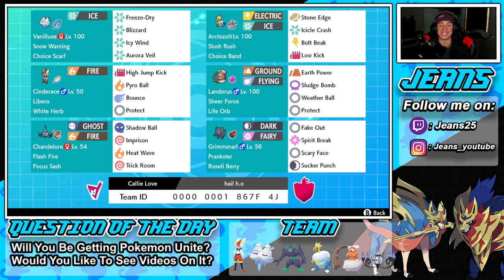Bottom left is Chandelure — I love him so much but he doesn't get the love he deserves. I used to use him all the time but ever since new Pokémon came in he's been taking a back seat. He has Flash Fire, Focus, Imprison to block Trick Room, and STAB moves Shadow Ball and Heat Wave.